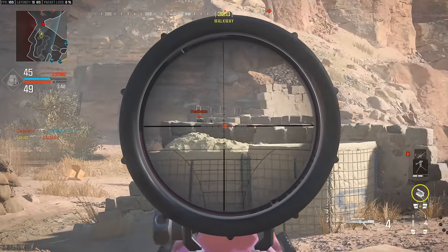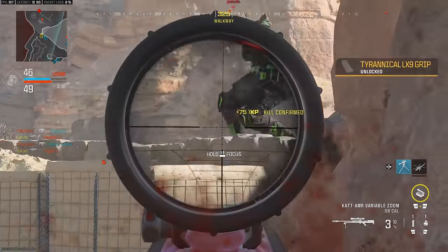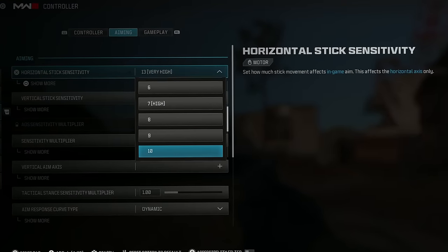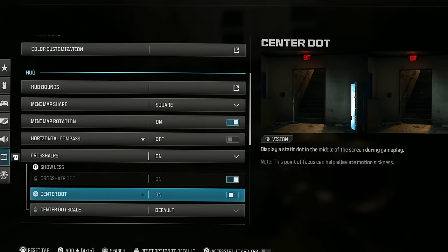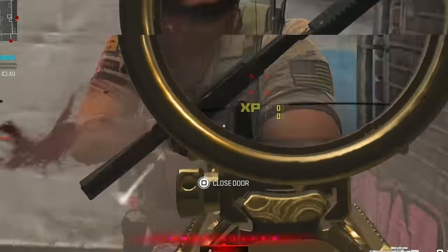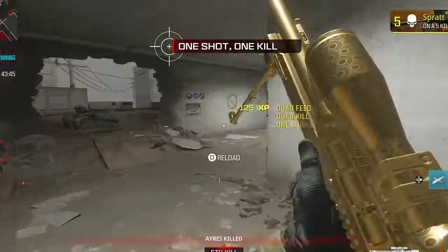I play on 13-13, which is the right sensitivity for me as I know how much pressure my analogue stick needs to move my aim from point A to point B. Start off slow and gradually work your way up, finding the perfect values for you. You can also play around with the centre dot, which has a setting that allows you to increase its size to train your brain to know where the middle of the screen is. Just don't use that large dot in-game — it might get in the way a little bit.